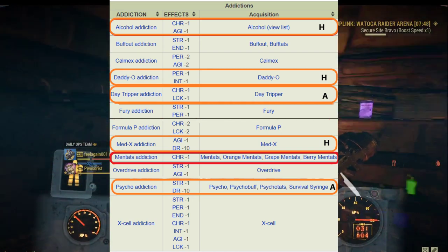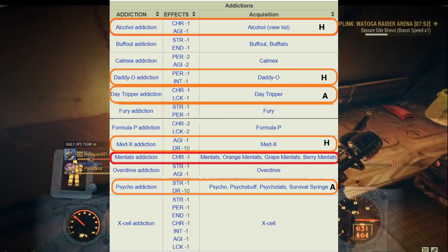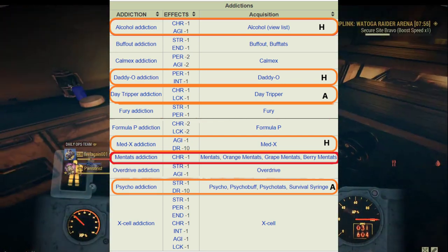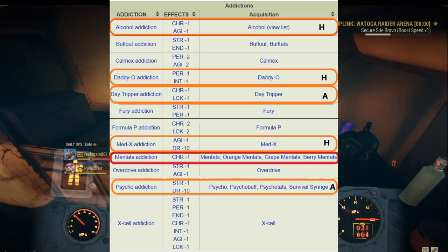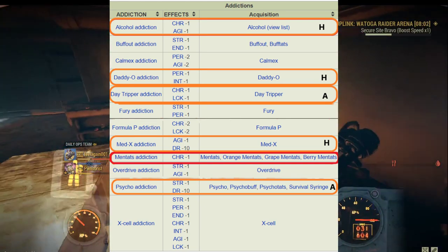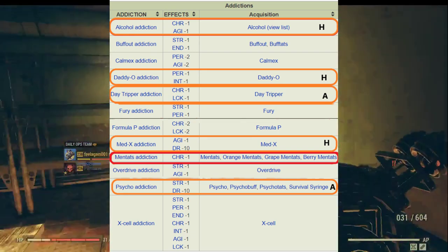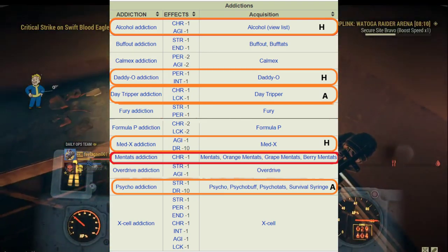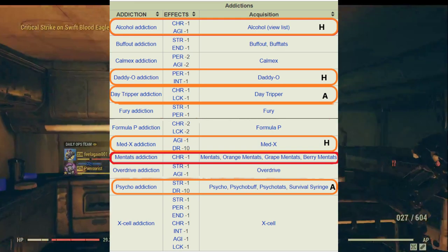And Calmex gives a minus two to both perception and agility, which are both important for commando and pistol builds that heavily rely on VATS. I actually recommend Daddy-O addiction for heavy builds — a minus one to both perception and intelligence. Both specials are less important for any heavy build as well as melee builds. Daytripper is actually another one for all janky builds; it only minuses one to both charisma and luck.